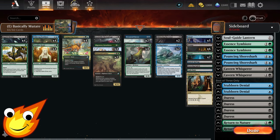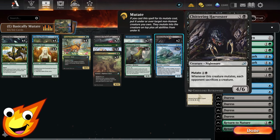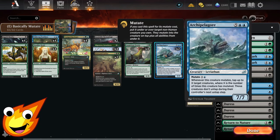In the six-drop slot, Chittering Harvester has mutate for five and is a 4/6 nightmare. When it mutates, each opponent must sacrifice a creature, helping keep the battlefield clear of threats you might have trouble fighting otherwise.